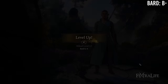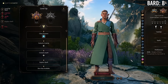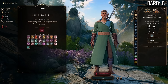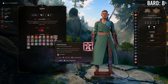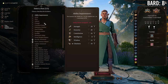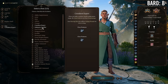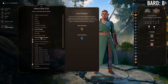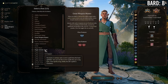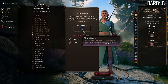At 8 Monk / 4 Bard you gain a feat and a bard cantrip in exchange for losing Advanced Unarmored Movement and some unarmed damage. If you're not playing predominantly unarmed — like if you plan on using a weapon, particularly with College of Swords — this is a decent trade-off. But if you're playing an unarmed monk, you definitely don't want to stop here unless you use that feat for something like Tavern Brawler to offset the loss.